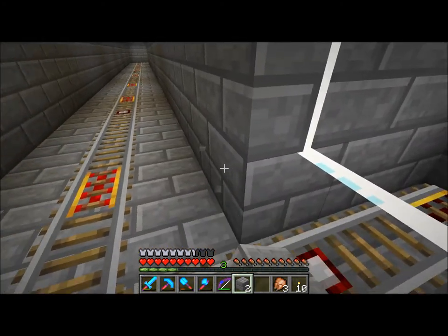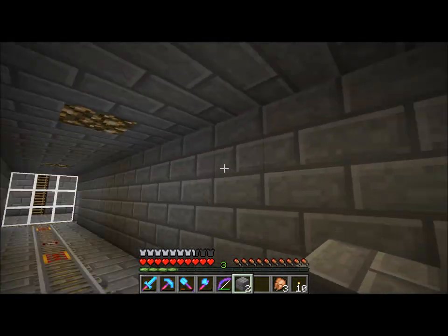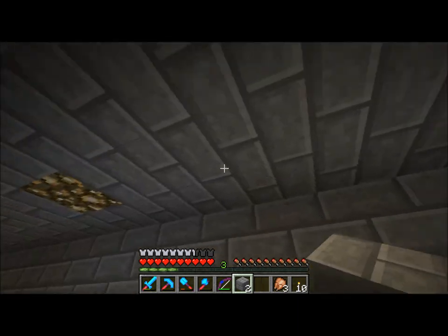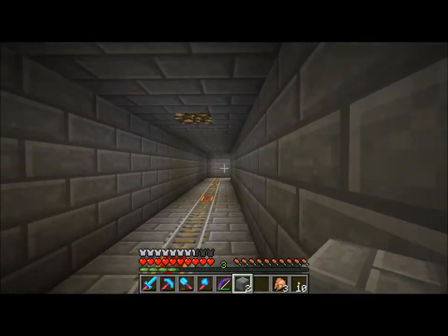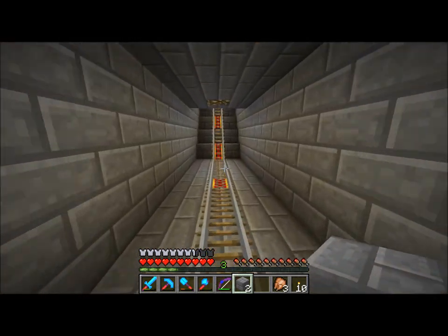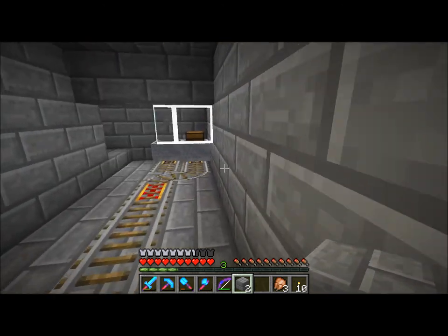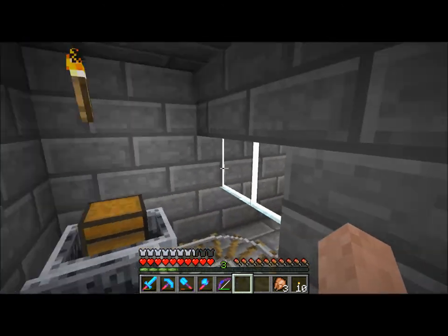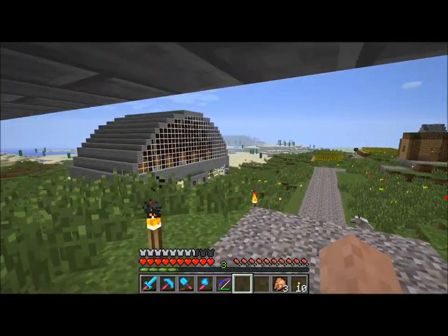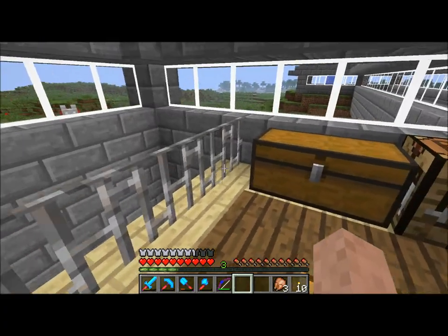This also goes down to a piston T-flip-flop that runs underneath and over to the front door area. I moved the wiring around so I could pull the signal that goes to the light directly from the back of the mechanisms, then extended it out and connected them together. So you can see now that my cart is over here, that light is off, and there's nothing in the furnaces, so that light is off too. So that's two big changes.